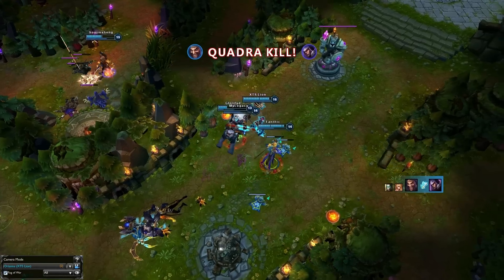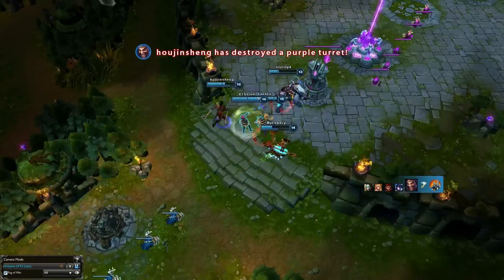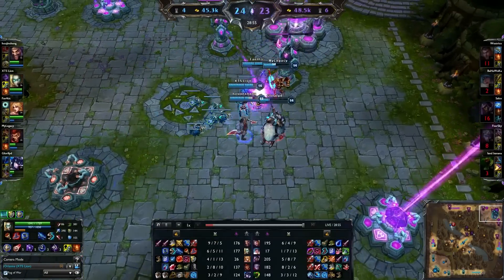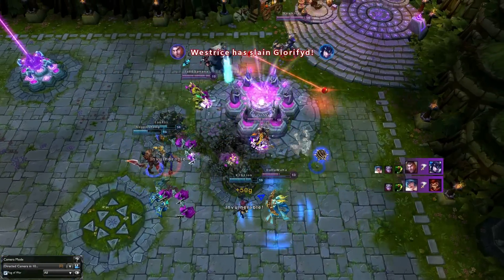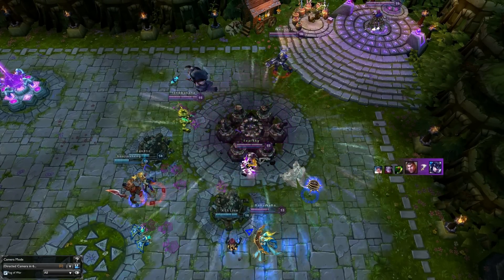What separates this wombo combo play from others and really earns it the number 4 spot is the combination of how high elo it is, how they were 8K gold behind to start, and how they get the inhib off it — and a nexus turret, or two. Screw it, they take it to the nexus off the ace 27 minutes in, killing everything from the tier 2 turret to the nexus in one push.